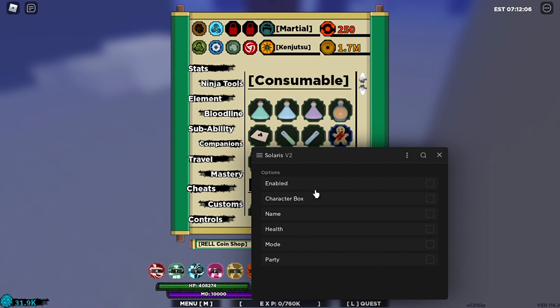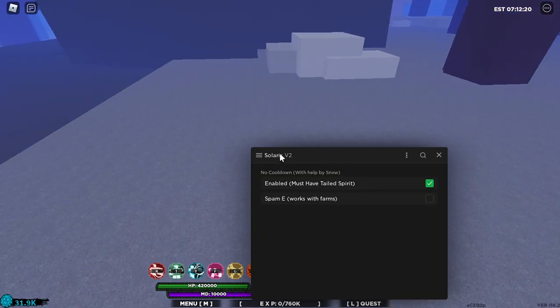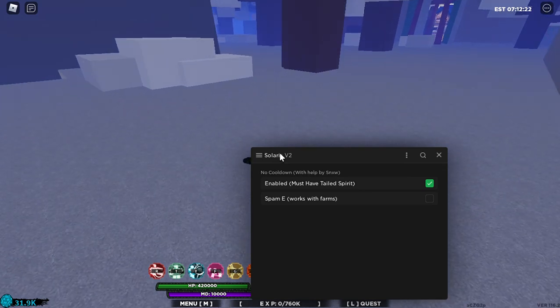ESP basically gives you — don't worry about this because this right here is useless. This basically makes you — I already have it activated so I'm going to show you guys.